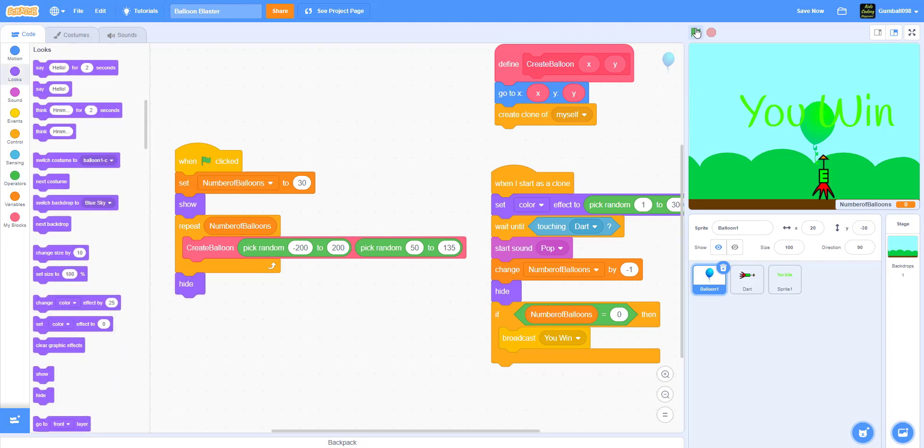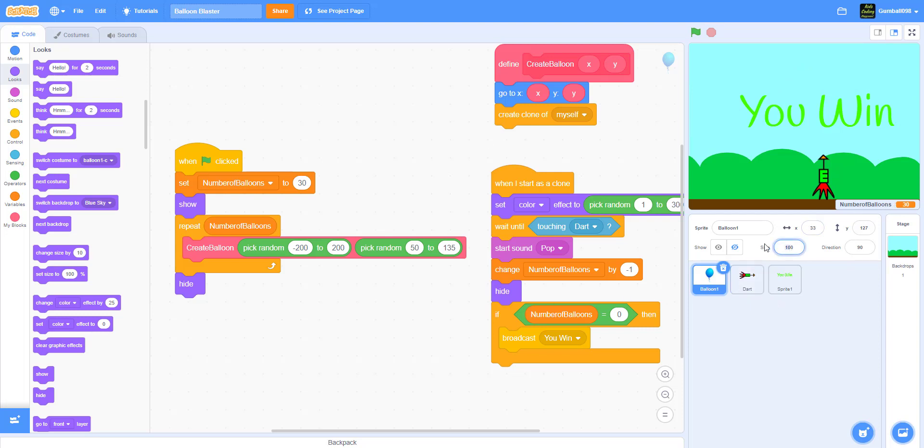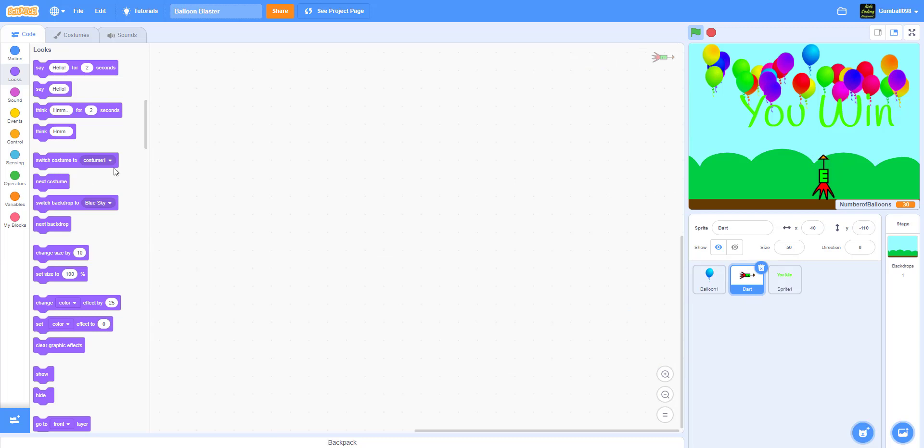We have the balloon code done — let's hide the original. We get multi-colored balloons, tons of them. The balloons are too big, so let's change their size to 50. Now let's play — we can see all the multi-colored balloons. The dart isn't coded yet, so we have to code the dart.